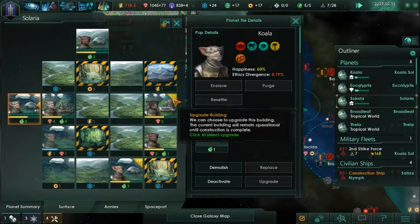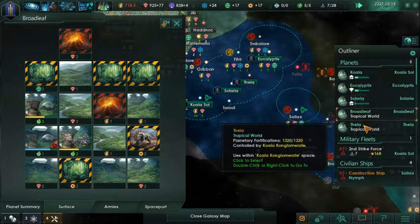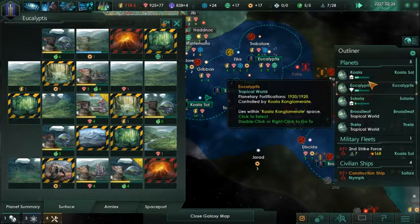Definitely want to upgrade all of these things, get you growing faster. Broadleaf - you can't yet, it's doing perfectly fine but you can't yet. Let's go to Eucalyptus.